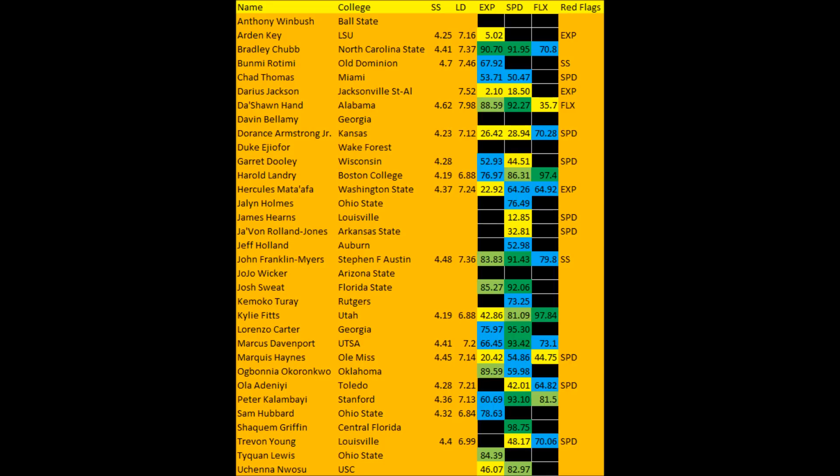If you're new to the channel, all terms and definitions will be in the description. The explosive lower body strength score, or exp score on the chart, is essentially the vertical and broad jump measured against mass density, then compared to every single edge performance in that metric since the 1999 interval draft class. The speed score is the 40-yard dash measured against mass density — weight divided by height — measured against every single player since 1999.